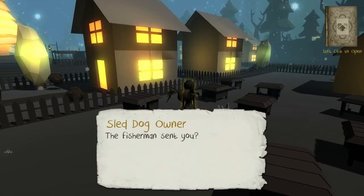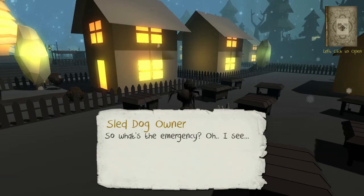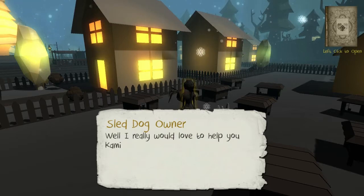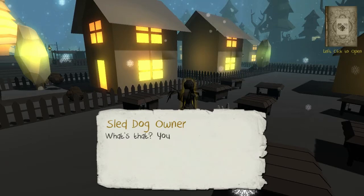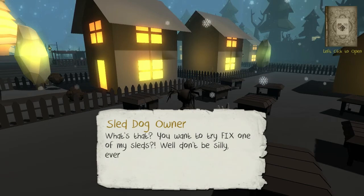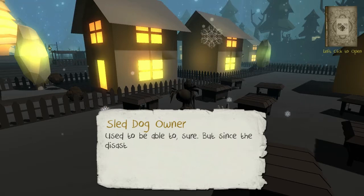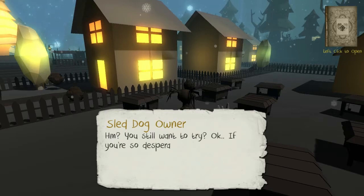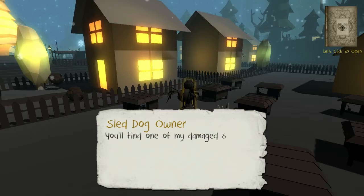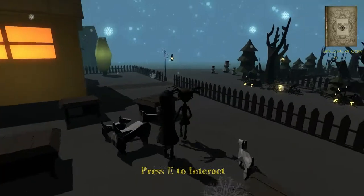Hello, what can I do for you? The fisherman sent you? He must be in a good mood today. So what's the emergency? I really would love to help you, Kami, but I'm afraid all my sleds are either out on deliveries or too damaged to be used. You want to try to fix one of my sleds? Well, don't be silly — everyone knows you can't just magically put them back together. Used to be able to, sure, but since the disaster no one's been able to do much of anything. You still want to try? Okay, go ahead. You'll find one of my damaged sleds back near the fisherman on the edge of the lake.